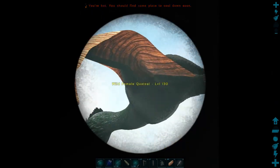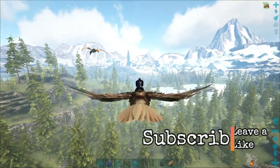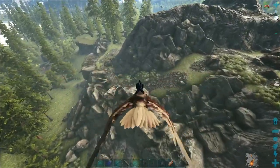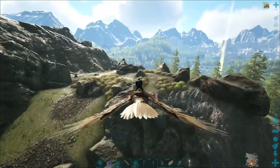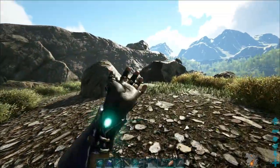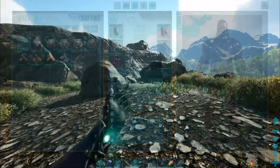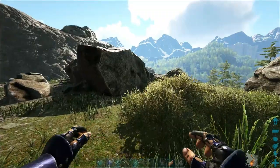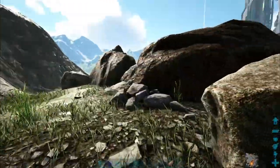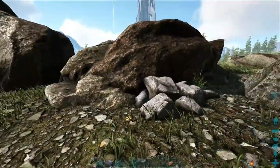It's a level 130 quetzal. I haven't ever tamed a quetzal without a griffin I could shoot off of, so I have something I want to try out. I've been wanting to try it with something like a tapir — I'm not sure if it's gonna work. I brought some behemoth gates to set up my normal trap, and I also brought some rare flowers. The idea is to eat the rare flowers, get the quetzal to follow me, and get it trapped.